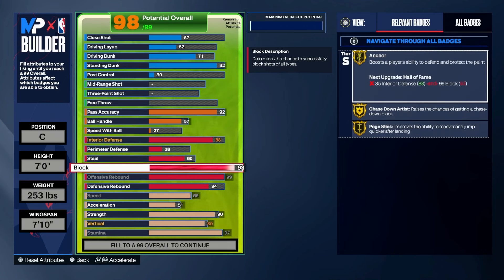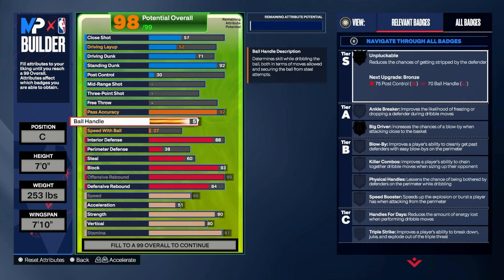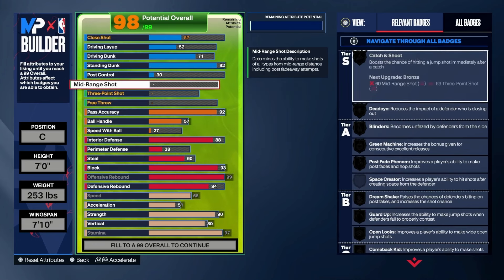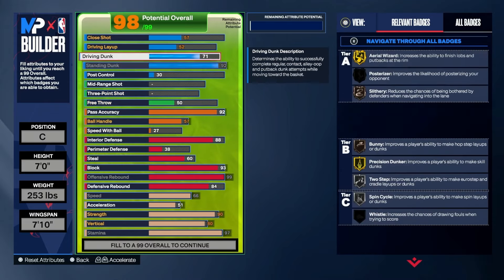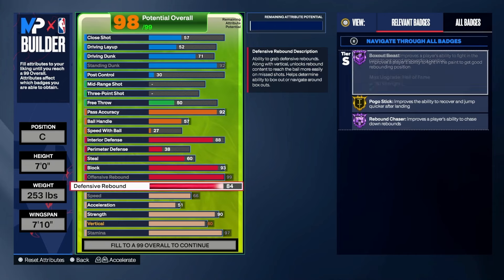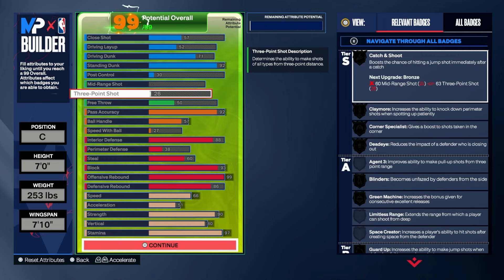You could lower this and add it elsewhere, but we're making this a Big of Destruction — hashtag 'Big of Destruction' in the comment section if you made it this far. This is not a normal center — we're here to destroy the paint in both avenues. That's the theme of this build. We got extra at this point so we can put it there — an 86 — and throw it in acceleration.